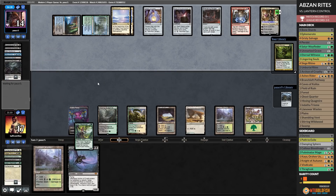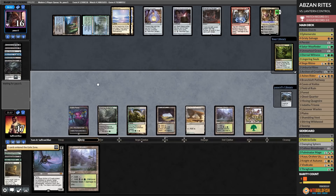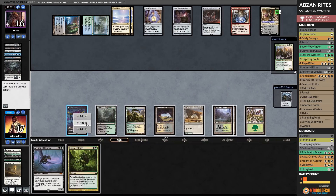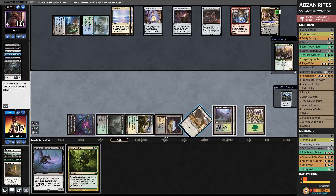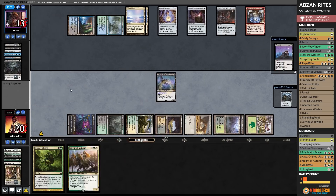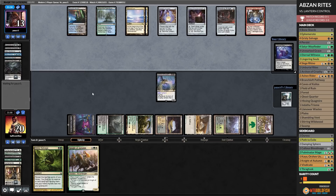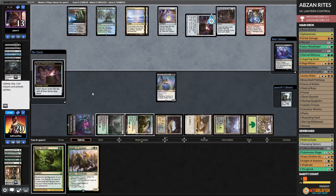Collective Brutality — opponent passes. Exile some cards. Play Land of War Waste, play Archon of Cruelty — get rid of the Kaeya. We got to draw the Knight of Autumn — I think our opponent needed to exile that Knight of Autumn, because that means we can blow up the bridge, and now we can start attacking with Archon. That might have been a misplay by our opponent. Blowing up the bridge — unless they find a Thoughtseize, which they don't — I think that is a way we can win.